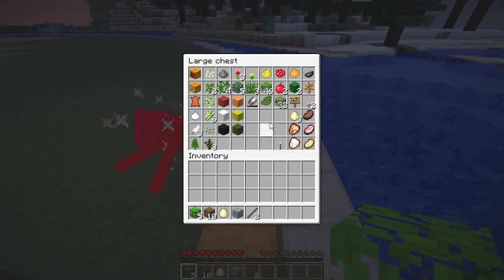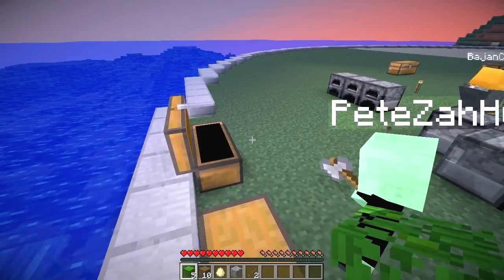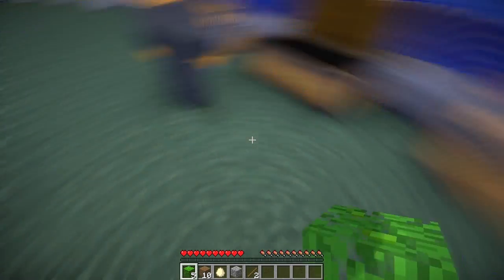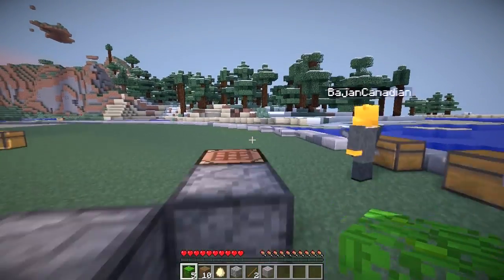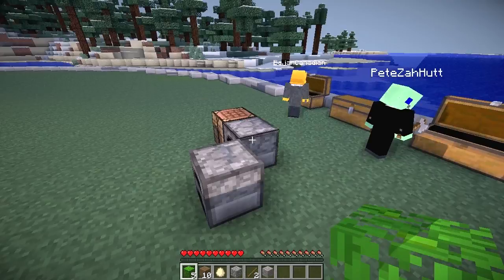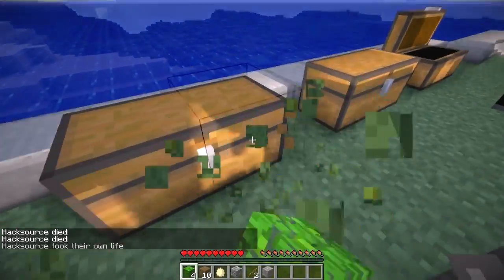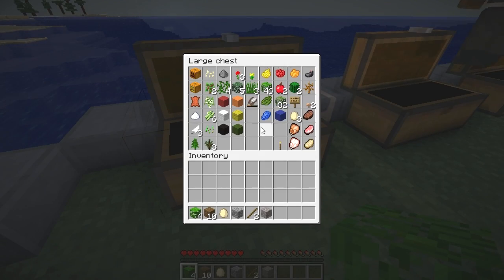I got redstone. Where? I have it. Guys, I need one more iron for a compass. I already have a compass. Making a button. I'm so pissed that we can't get a bucket of milk — we can make a cake. It's way too expensive item-wise. Alright guys, we got like 30 seconds. 27, actually. I'm just dumping everything in. Yeah, everything.